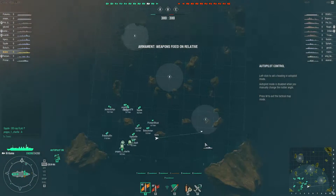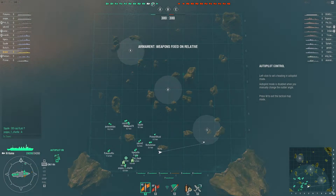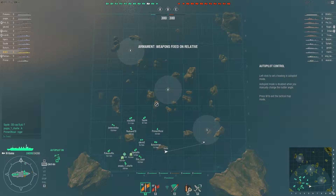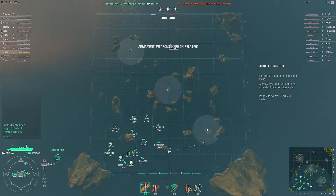Let me see the rest of my team. We have one destroyer, they have two. We have two carriers, they have two. They have five battleships, we have three. Really not that bad. In my opinion we have a better composition. We have six cruisers, they only have four.